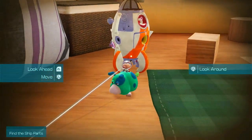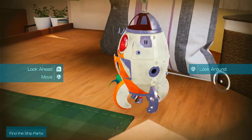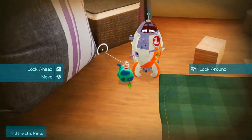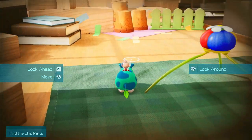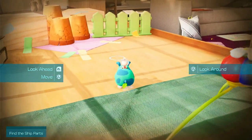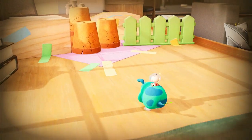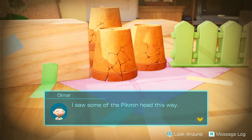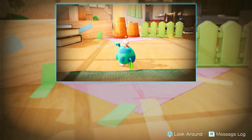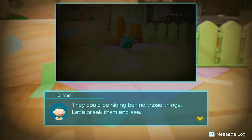We can move around now and we can use the right stick to control the camera. Looks like the SS Dolphin is missing a few parts, but it's okay. Let's have a look around. I can call our Pikmin with the cursor — actually no, we can't do that yet, have to do some other stuff first. I saw some of the Pikmin head this way. They could be hiding behind those things, let's break them and see.